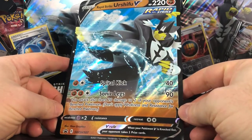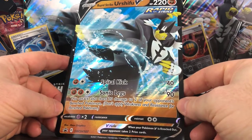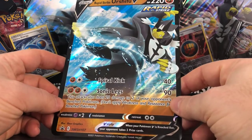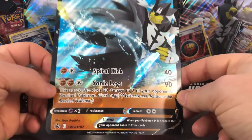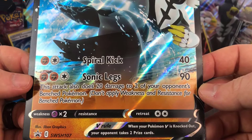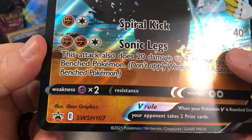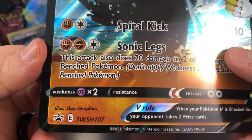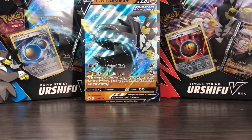We're going to start with the Jumbo. Rapid Strike Urshifu has 220 hit points. It's a Fighting-type Pokemon. It has Spiral Kick for one Fighting Energy and one Colorless, which does 40 damage. And then Sonic Legs for two Fighting and one Colorless, does 90 damage — this attack also does 20 damage to two of your opponent's bench Pokemon, so 130 damage basically. It is SWSH 107 for you promo collectors out there. It completes the set of the two Jumbos of the Urshifus for these collection boxes.